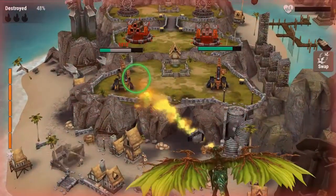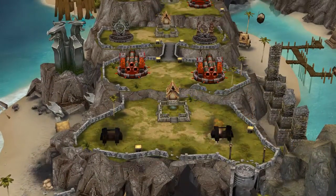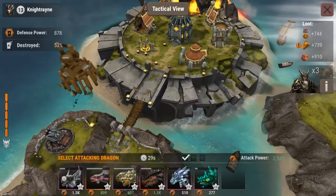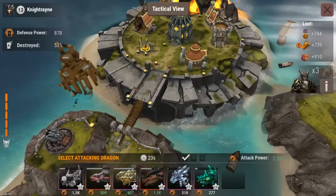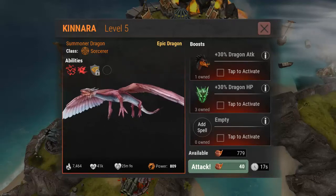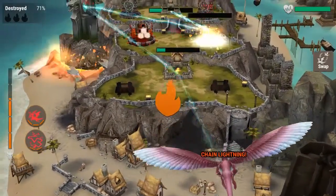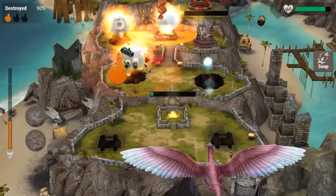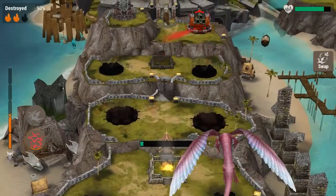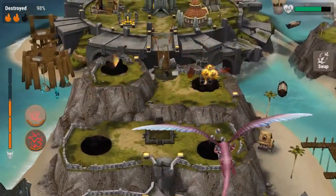Almost no health — gone. Nobody else joined. Going to pull out Kanara — she has experience times four right now. Swipe over multiple targets, get a Chain Lightning out and take out the bulk of this.